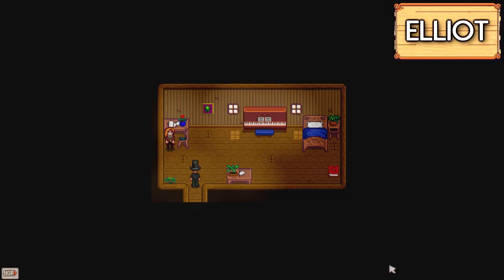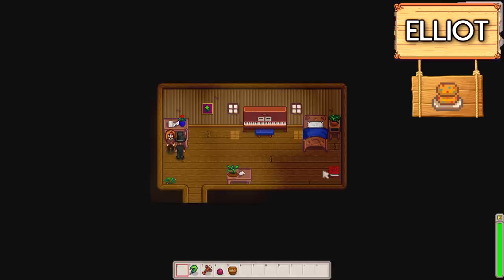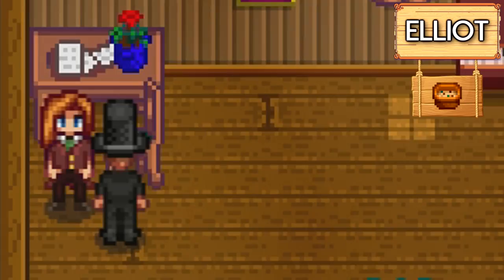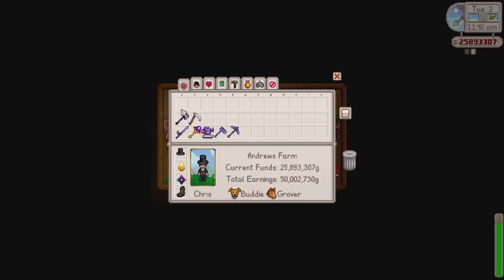Unless you give him the 2 universal loved items, the rabbit's foot and the prismatic shard. Now moving on to a not so picky person is posh Elliott. His favourite loved items are crab cakes, duck feathers, lobsters, pomegranates and a soup called Tom Kha Soup. Any of these items are Elliott's personal favourite, so if you are wanting to marry Elliott or become good friends with him then make sure you use these gifts.